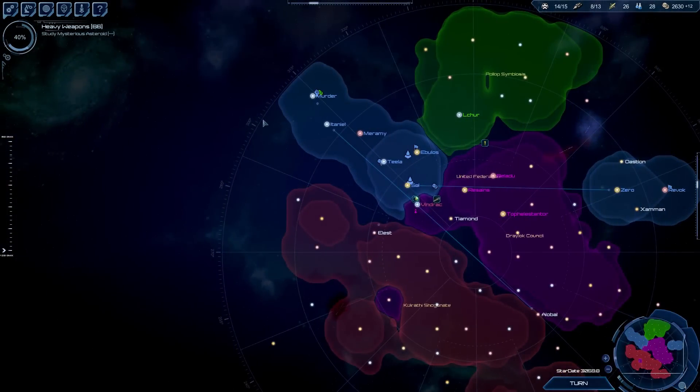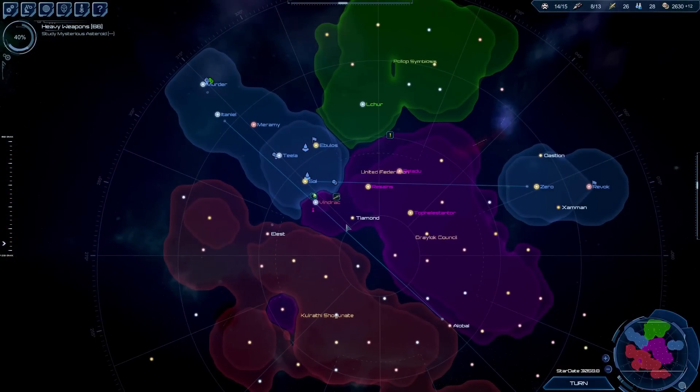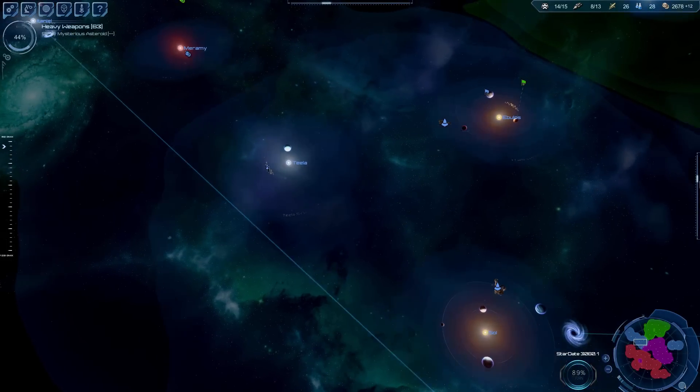If you don't know, Star Drive 2 is a 4X strategy game. It is turn-based on the big map where you can hold down space bar and it simulates real time. It goes naturally through turns, like we're doing right now, where it simulates real time. You see the ships moving and everything.